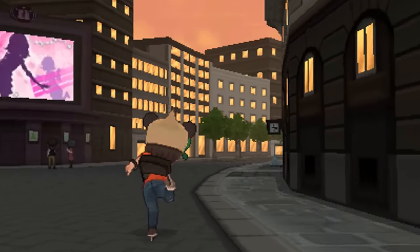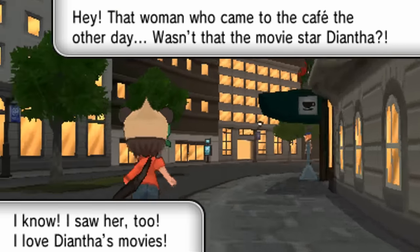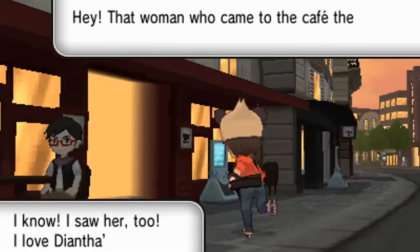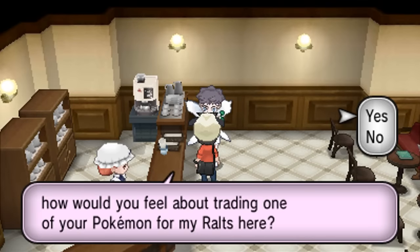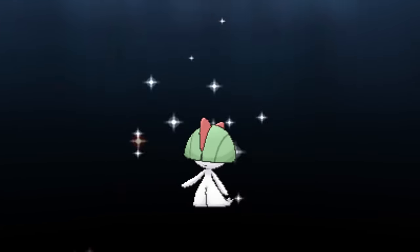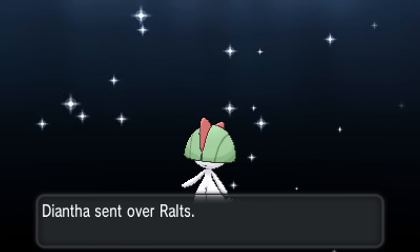This cafe on South Boulevard in Lumiose — just past the Pokemon Center — is where we first met Diantha at the beginning of our journey. If we come back here after defeating the champion, she'll be waiting to give you a special gift. Diantha will trade any one of your Pokemon for her Ralts, and this special Ralts will be holding the Gardevoirite.